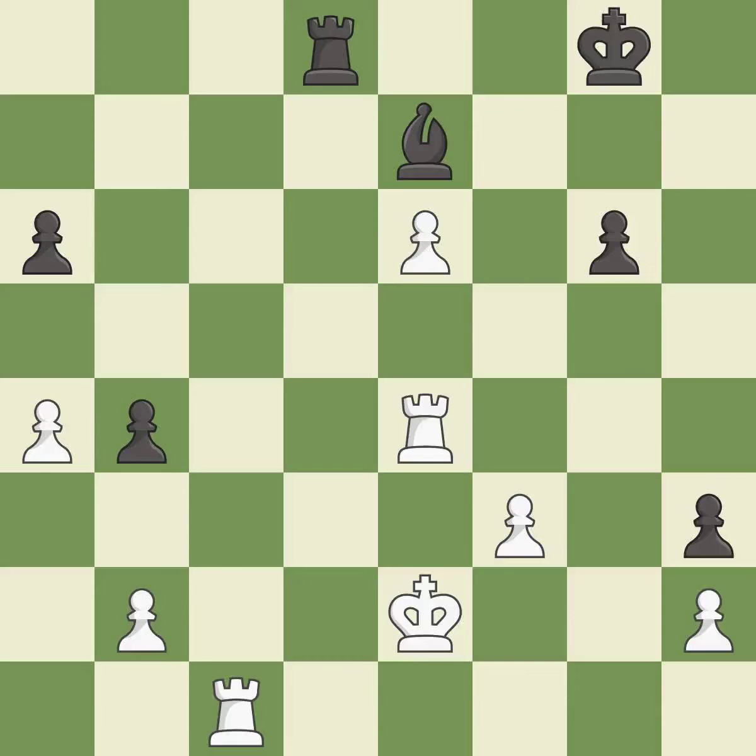Smooth — one player took the advantage and never let go. That game was pretty competitive. White played a bit better than black in the opening, and white was a cut above black in the middle game as well.